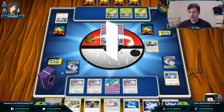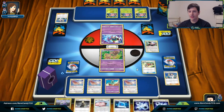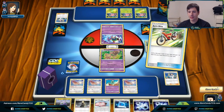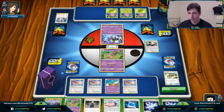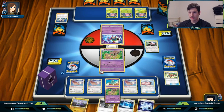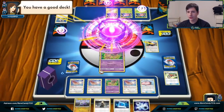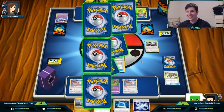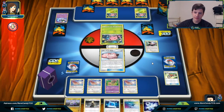We grab the Cynthia preemptively, use another Airmail for another Triple Acceleration Energy, and use another Acrobike. We can go for Behemoth here. I'm not too worried about losing one Poké Doll since we'll take the first prize anyway. Next turn we can communication Goomy away for another Elm/Goomy. Hopefully our opponent doesn't scoop too soon — we get U-Turn Board, which is really good.